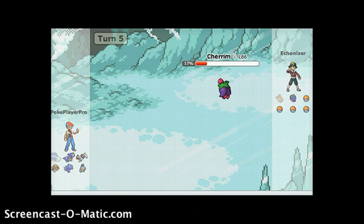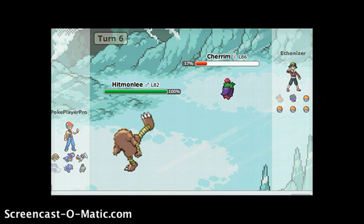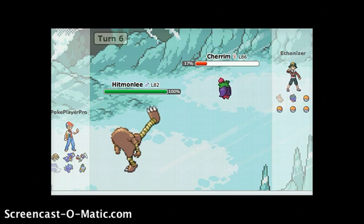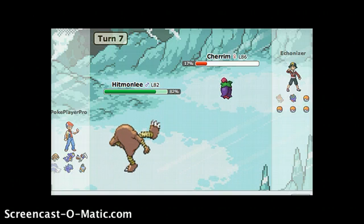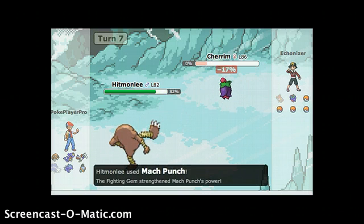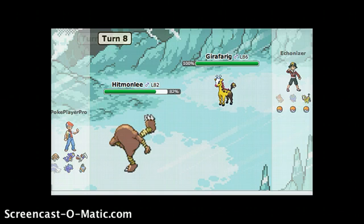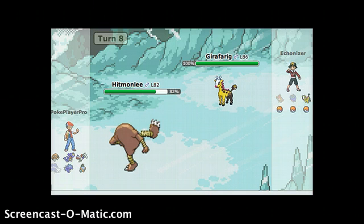Now I'm going to send in my Hitmonlee. I'm going to try Stone Edge. And I miss, of course. Let's go with Mach Punch, and I knock it out. He sends out his Psychic type, so I'm going to go ahead and use Sucker Punch.